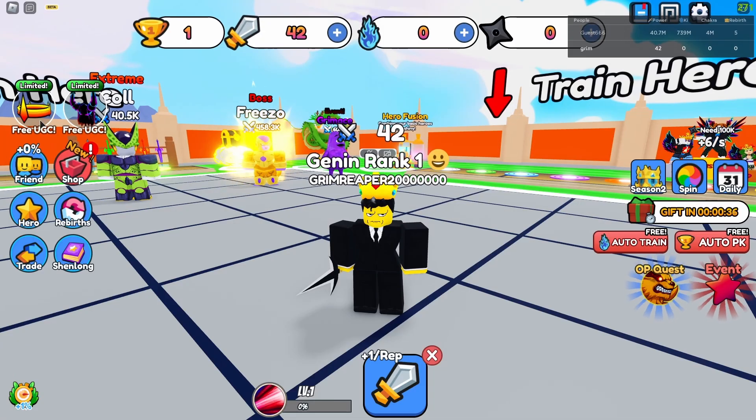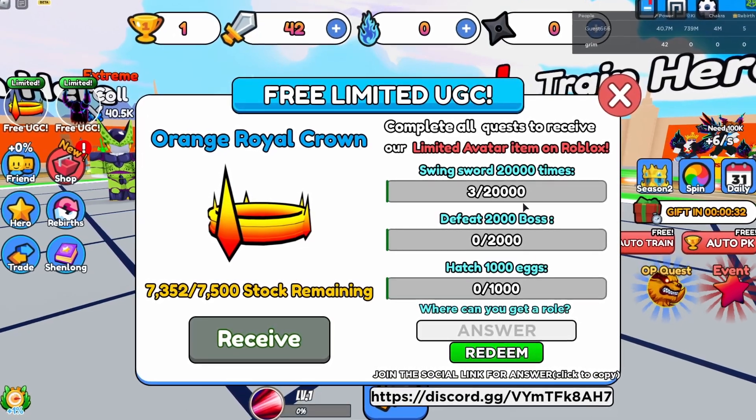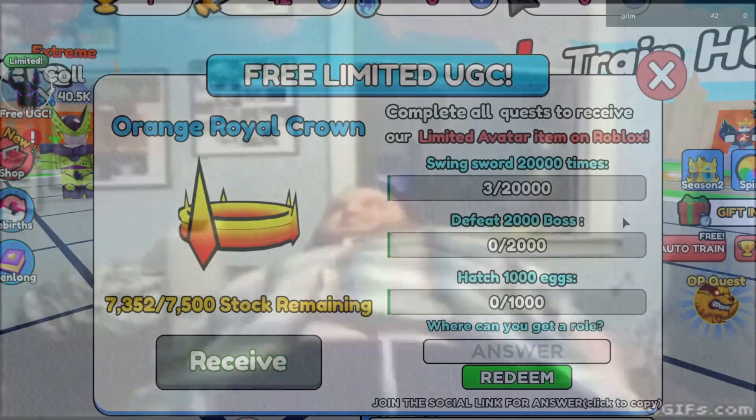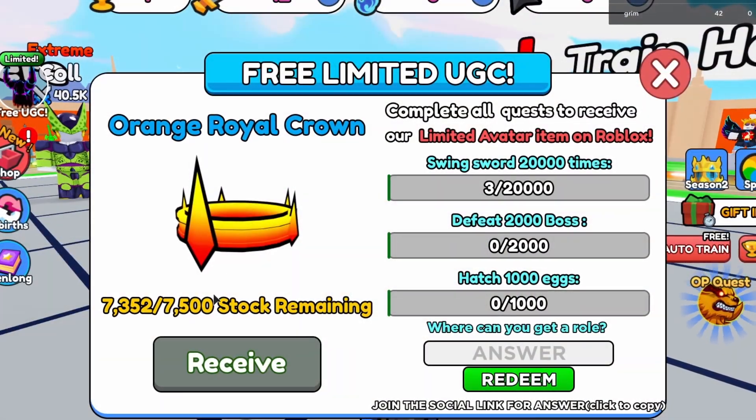Now that you're in the game, if you press this button you can see what you have to do to get the item. You'll have to swing your sword 20,000 times — you'll probably need an auto clicker for that — defeat 2,000 bosses, and then hatch 1,000 eggs.